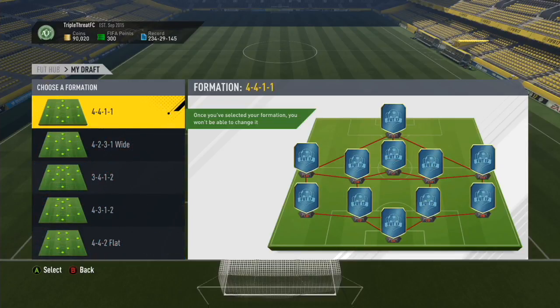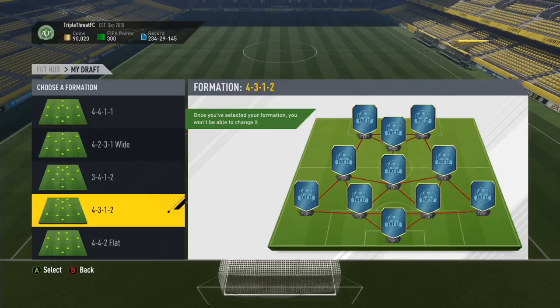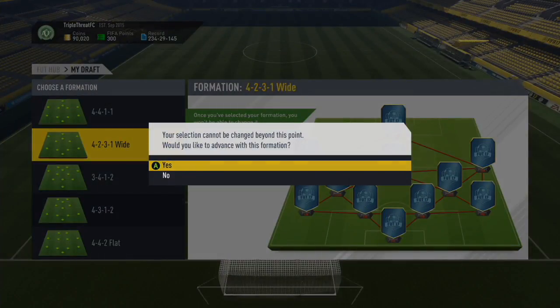So I used the 4-4-1-1 in the last episode where I actually won the draft, which is pretty good. Now it's 4-2-3-1 or the 4-3-1-2? I use the 4-3-1-2 on my main account and I love it, but then again I'm leaving out wingers. So I am going to go for the 4-2-3-1 wide.